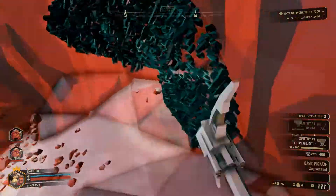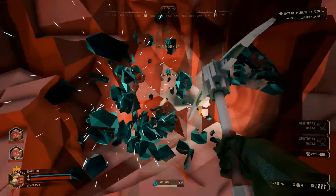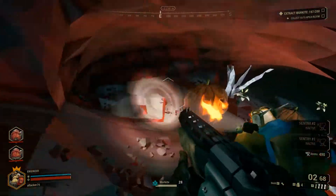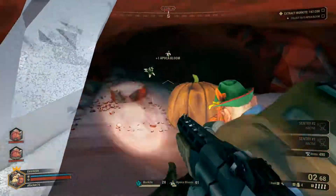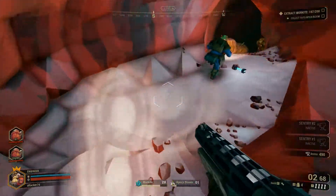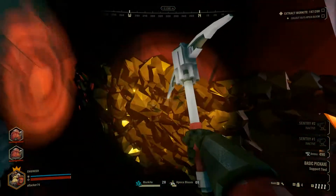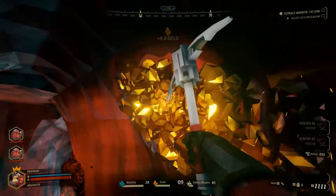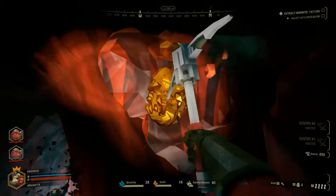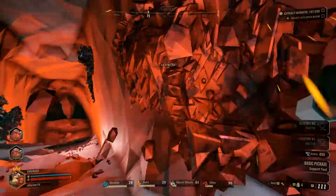I'll recall my sentry gun that I placed there so it can come back to me now, so I can place it when the time comes. I can place two sentry guns, by the way, which makes Engineer a top defensive player. You just need to hold that position - maybe not the strongest, but it's certainly the easiest. You just get your sentries and they shoot for you. You can just fire a bit with your shotgun for support, but the sentries do the main thing. I like them most for killing these small enemies quickly.